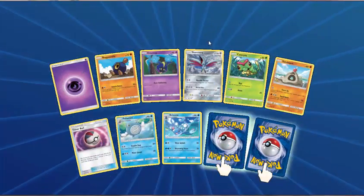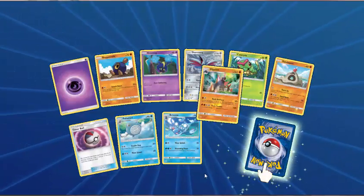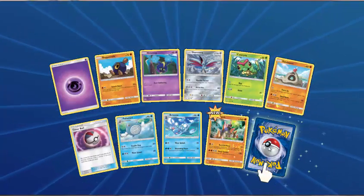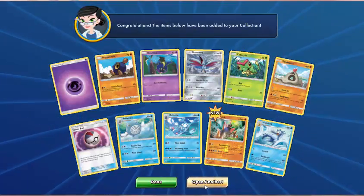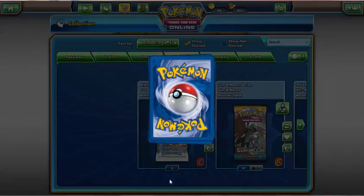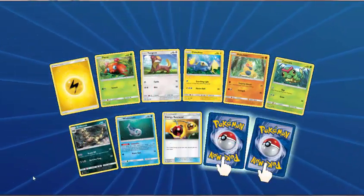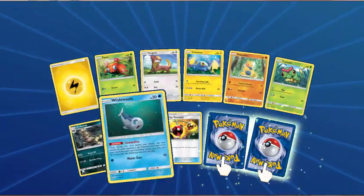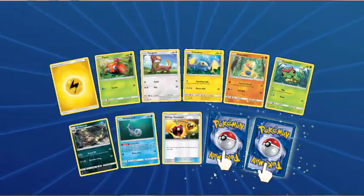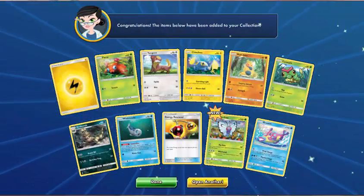Psychic Energy, Roggenrola, Cosmog, Skarmory, Caterpie, Sandygast, Timerball, Poliwhirl, Brionne — Reverse Gigalith, that's awesome. Rare is Golduck. Golduck's cooler! Psyduck is actually one of my favourites in the anime — Misty's Psyduck, so fun. Lightning Energy, Paras, Yungoos, Chinchou, Makuhita, Caterpie, Croconaw, Wishiwashi, Energy Retrieval — Reverse is Butterfree. The rare is Bruxish.